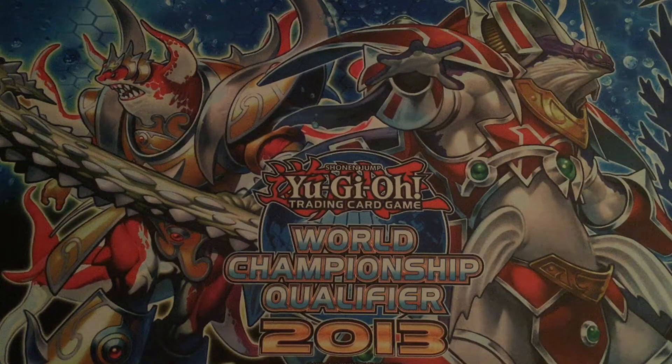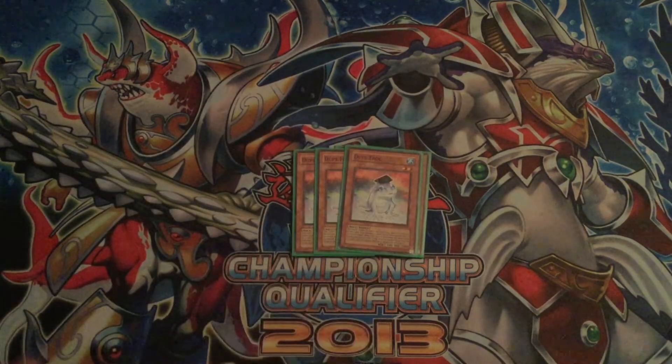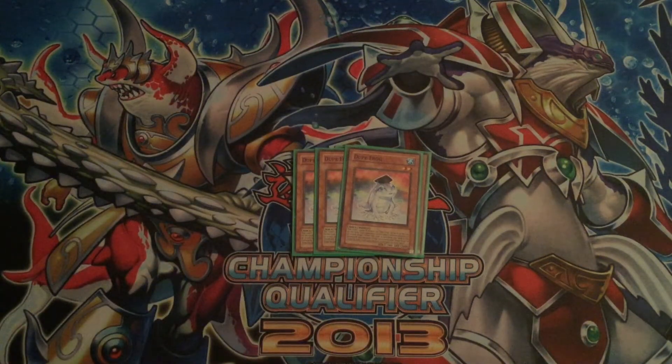Starting off with our Paleo deck profile. Obviously we are going to play three Swap Frog. Everyone knows what it does - discard a water, special summon it on summon, send an Aqua monster. So you're going to want to send your Ronin Totem and your Dupe Frogs to the graveyard. Next, we have three Dupe Frogs. My Supers are in my Marinesa deck, so this deck is actually probably quite low rarity.